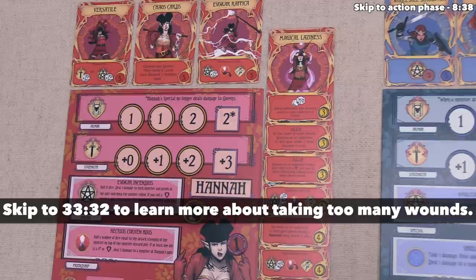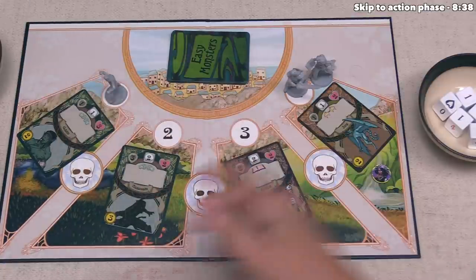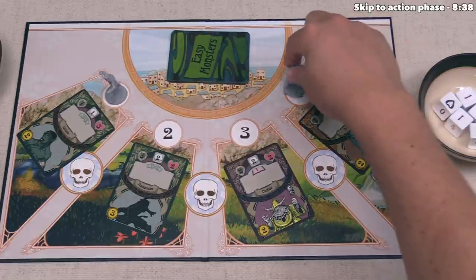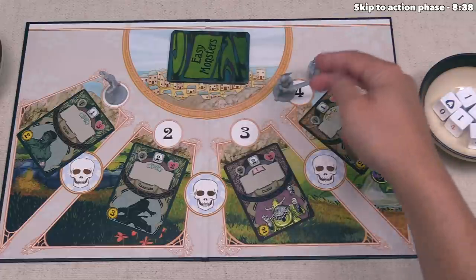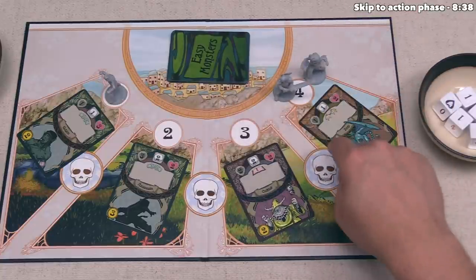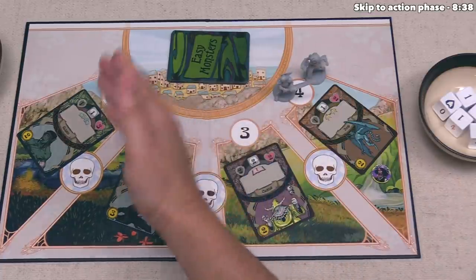Fortunately, if you get knocked down, you can get right back up and continue playing. The goblin is done attacking. The assassin and cultist don't attack because attacks only happen if there is at least one Rat Queen at those specific gates. The imp attacks both Violet and Dee. Remember: Violet has a card that increases armor of all queens at that gate, and Dee has a card lowering the amount of damage taken by all queens at that gate.